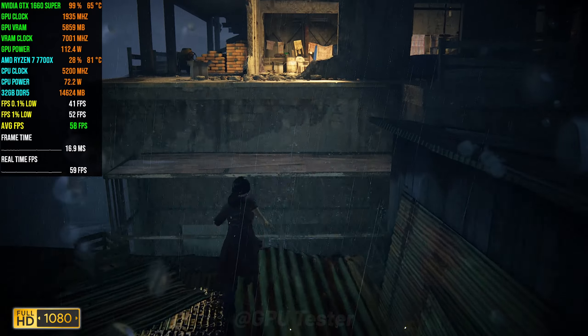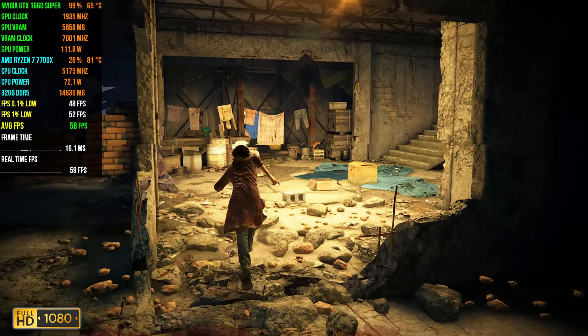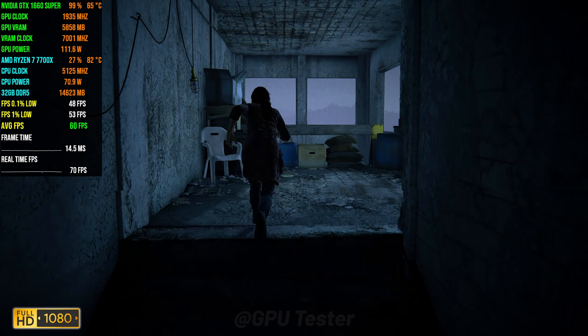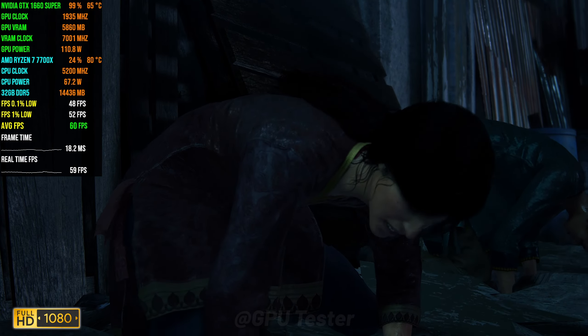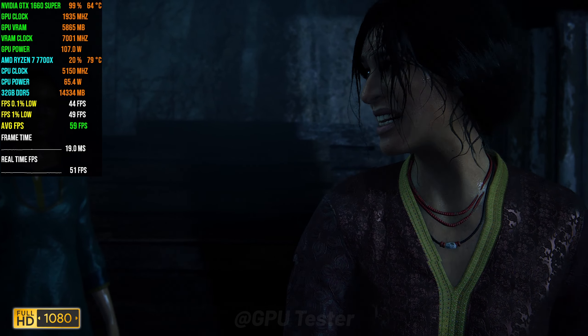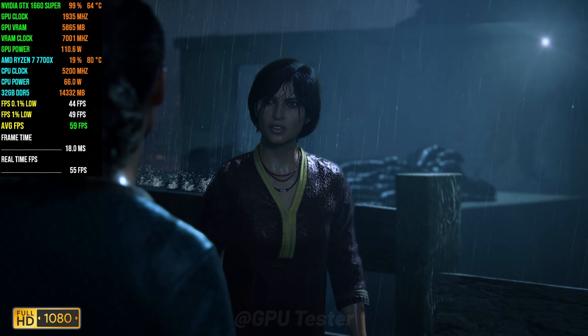That could be due to the fact that the 1060 has GDDR5 memory while the 1660 Super has GDDR6 memory. It also has a higher memory bandwidth than the 1060, which could also be a reason why it's not filling up its memory, and even if it is filling up its memory it's not stuttering as much. Overall the experience is really good with an average FPS of 59.